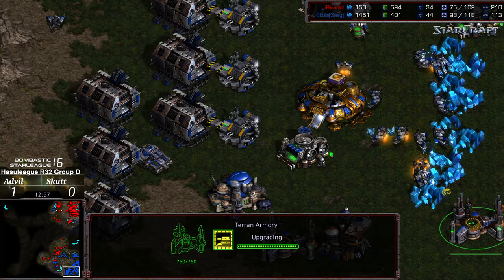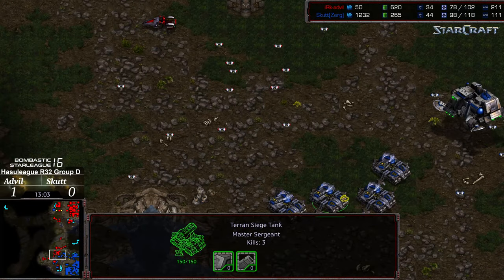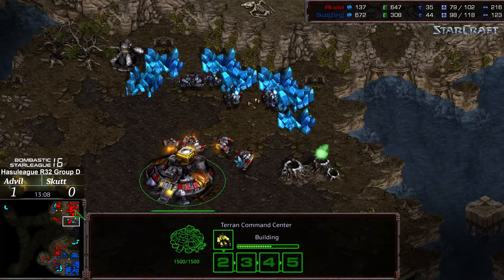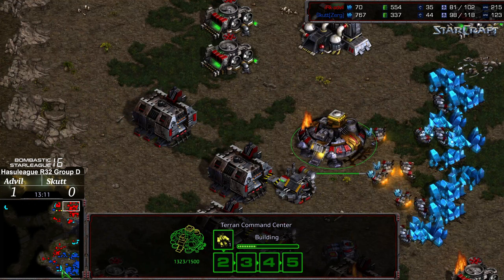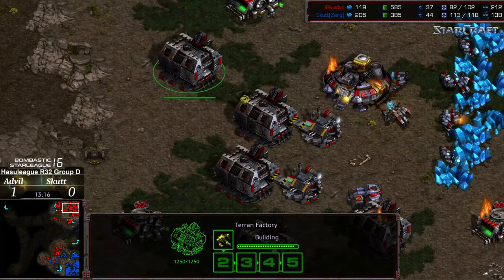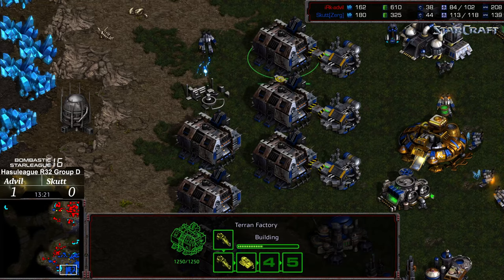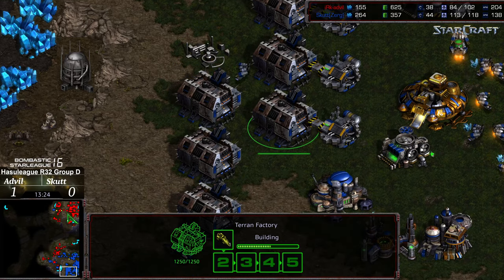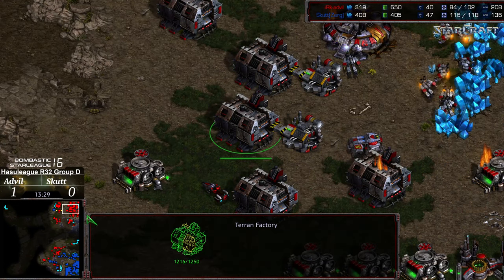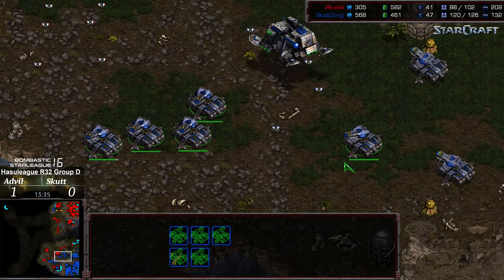Wraith now being constructed. Plus one weapons just finishing. And Advil has more of an aggressive posture to Scut, but Scut has a much better economy — more workers. Just needs to saturate this third base and he'll be off to the races. Starport being built on the opposite side. It's also four factory versus six soon to be seven for Advil, with three machine shops versus just two. One of these factories currently silent, which means the siege tank advantage is going to be in Scut's favor — it has been the entirety of the match and should continue.